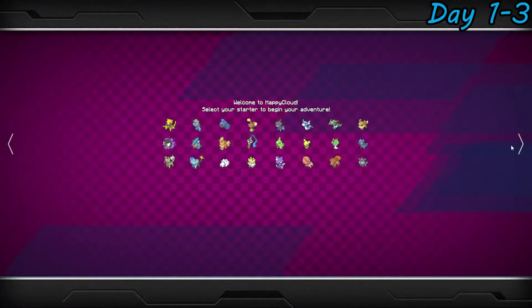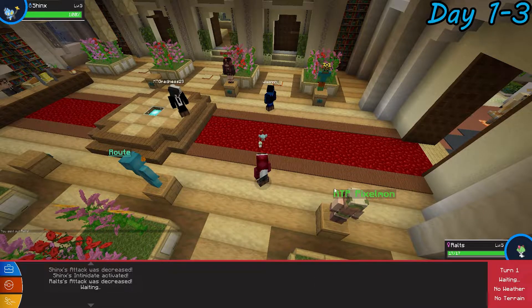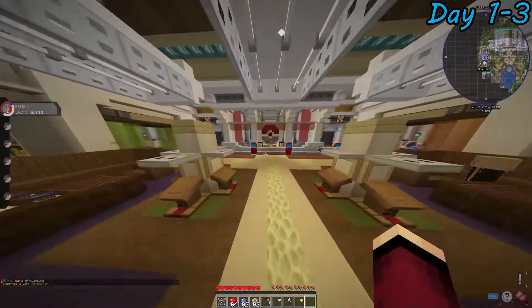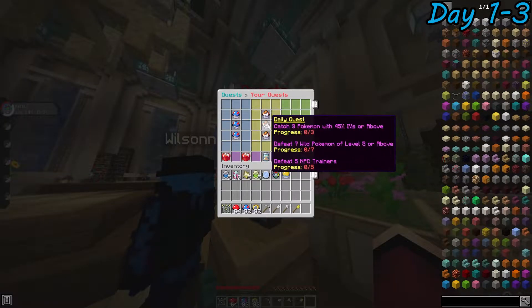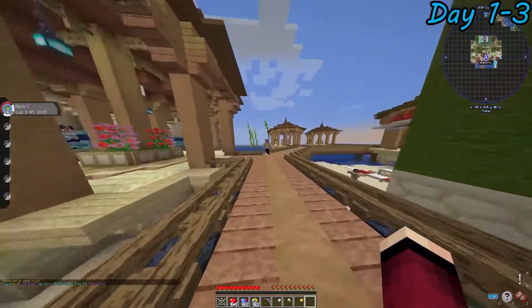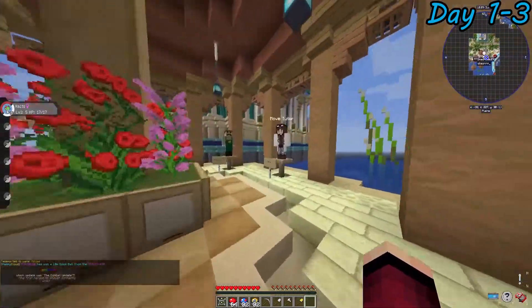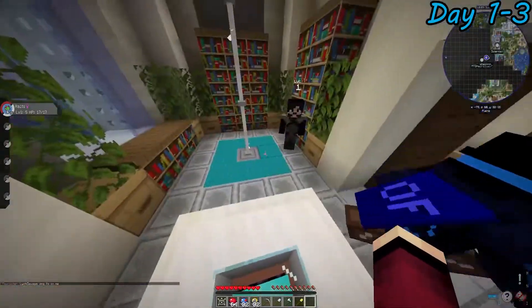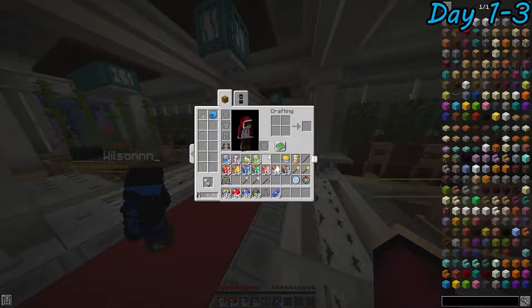For the starters, we had a choice of either the normal starters or some custom ones. I ended up going with Ralts as my rival went to Shinx. We then had our normal rival battle, but my rival ended up beating me in this first battle — though this won't go to the final scores. We then found daily and weekly challenges we could do throughout these days, which was so cool. We also found a move relearner and some move trees, meaning we could learn any move whenever we wanted, as long as we had the right materials.